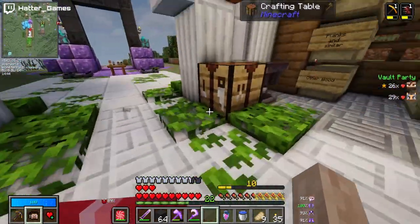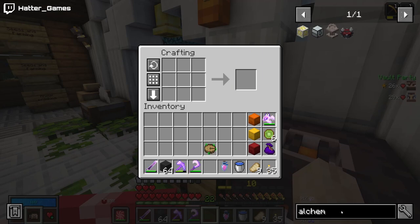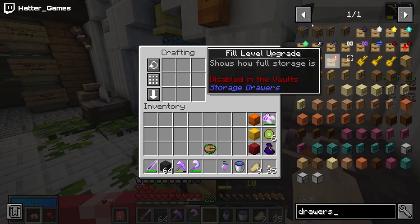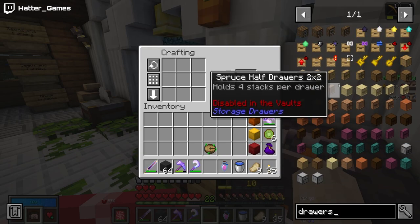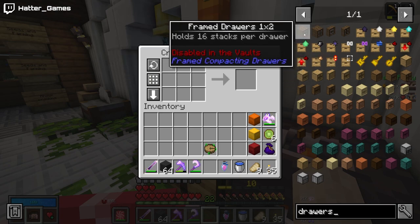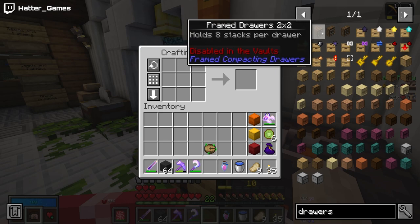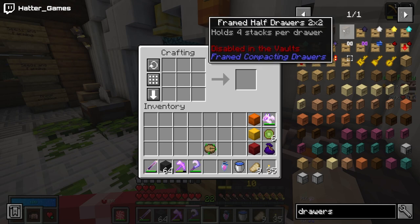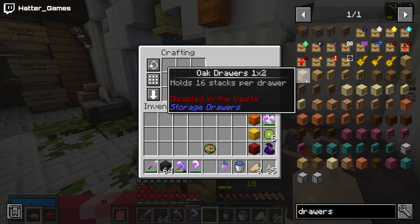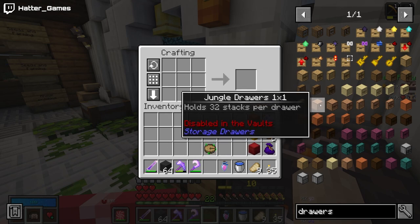We can now build anything that involves draws, because we're in a research party together, so we'll unlock it for both of us. So now, for example, if we search for draws, you get all the things that are in draws, such as framed draws and such like, and we can now make all of these. There's different types of draws: there's one by two draws, which are two slots in each, so it takes the entire capacity of the draw and splits it between two items. You've got two by two draws, which splits the capacity between four items. And you've got just regular draws, which are one big slot and they just keep 32 stacks of an item.